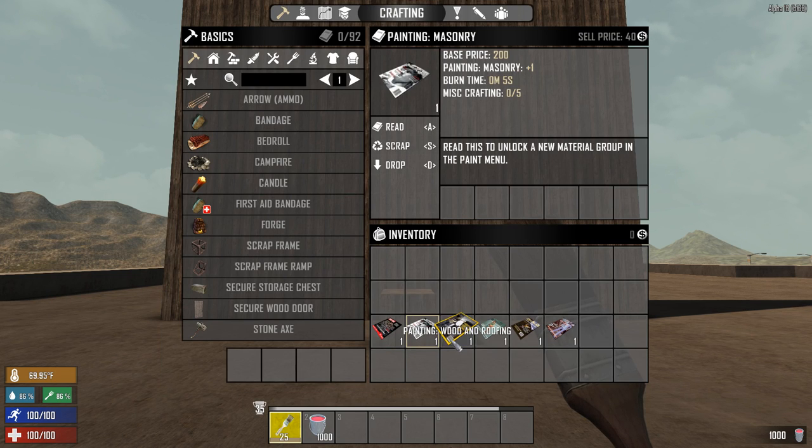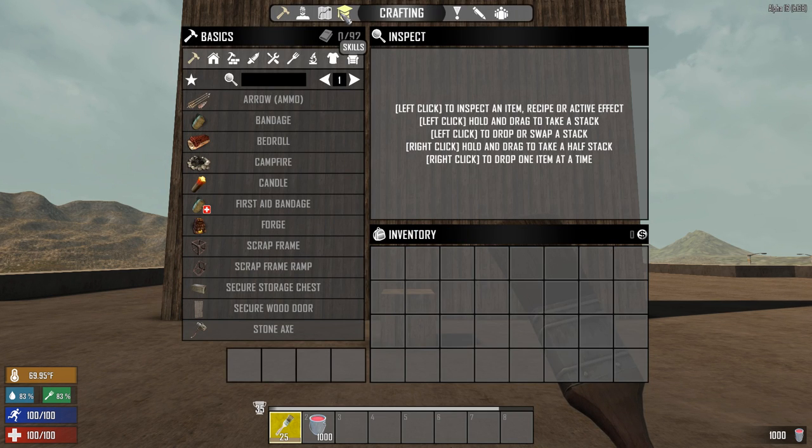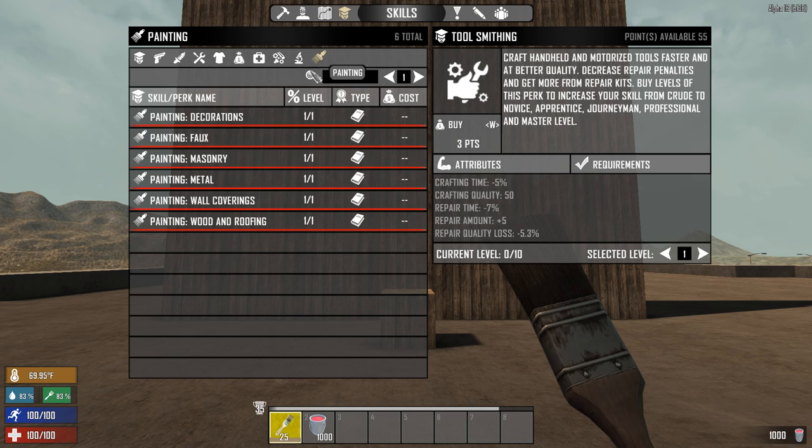There are 6 material books in the game currently, and you can either buy them at a trader or find them randomly in the world. You can also see the books you've read in the skills and perks menu under the painting tab.